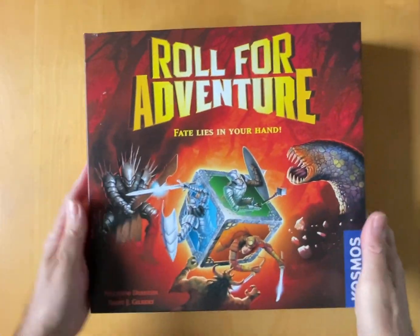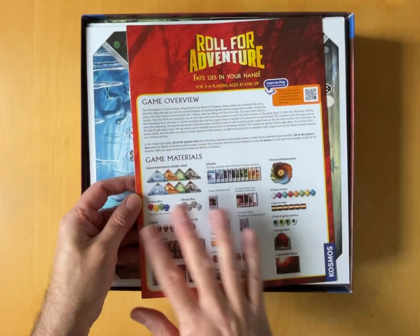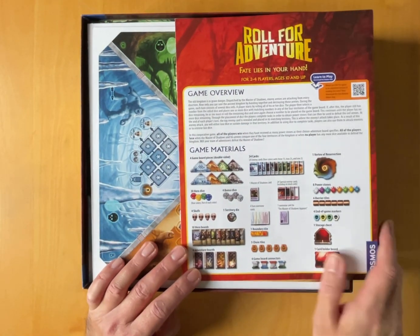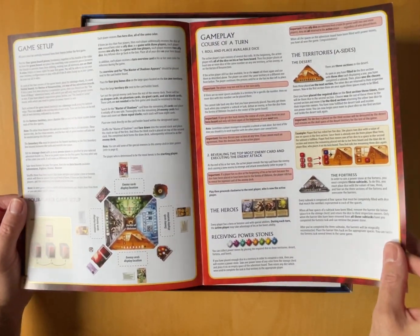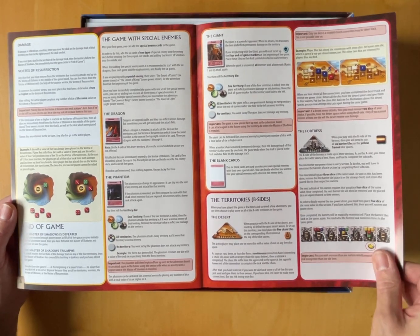Get rid of the plastic and let's see what's under the lid. So first of all we have a very thin rulebook - a list of contents, which some people really like. There's a learn to play link, which is handy. Game setup, course of a turn, nicely laid out. Quite dense rules. Damage, end of game.